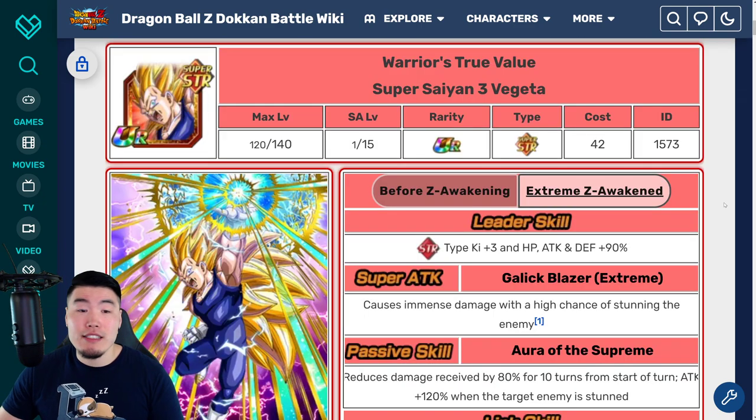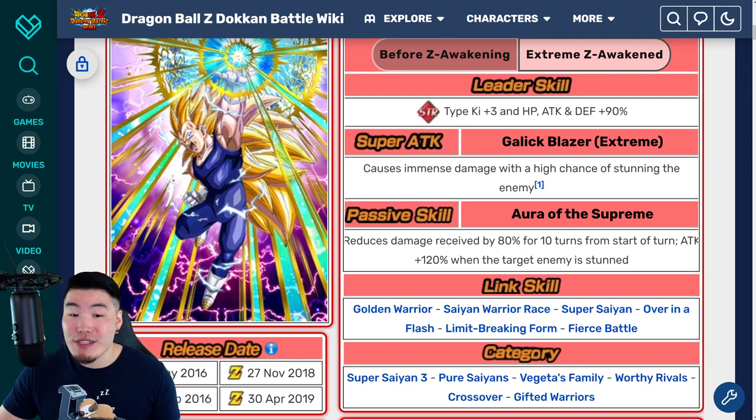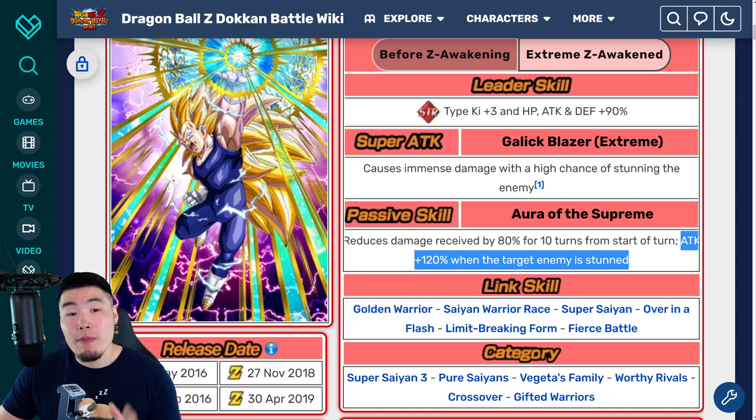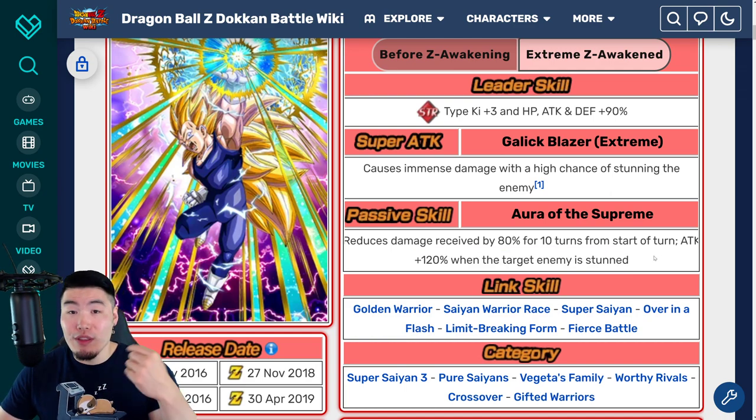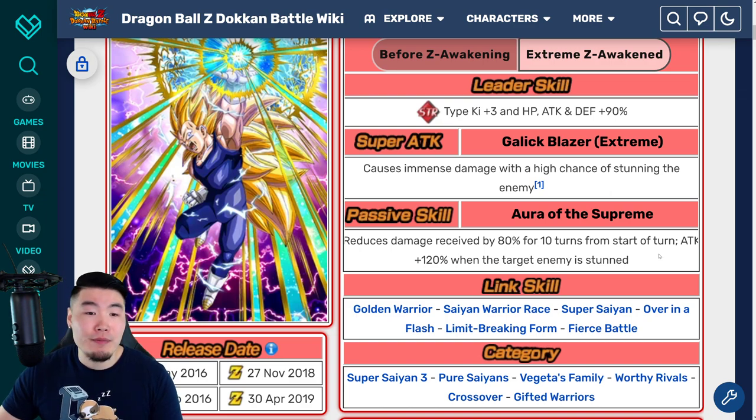And then we have the STR Super Saiyan 3 Vegeta, who is very, very useful — especially for Super Battle Road, Extreme Super Battle Road, any event where you need to tank enemies that hit extremely hard. This guy has gotten me through so many stages of Super and Extreme Super Battle Road just because of that crazy 80% damage reduction for 10 turns. He also can do some good damage if you're able to stun the enemy, though of course this is not always guaranteed. If you want to build him properly, I would give him as many additionals as possible. The first Super can stun the enemy, and then the second Super can get the additional 120% attack boost for big damage numbers. So definitely Super Saiyan 3 Vegeta should be heavily considered.